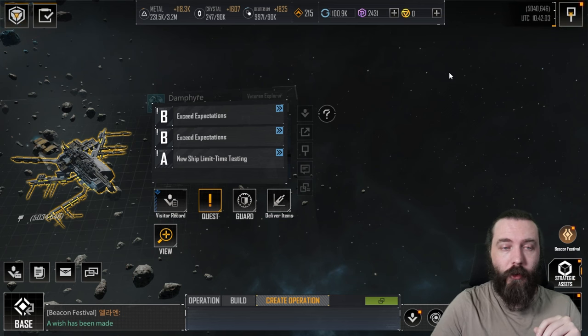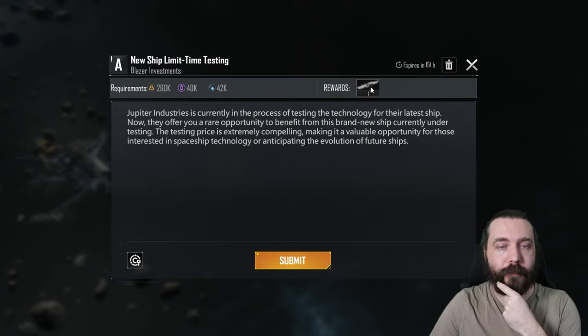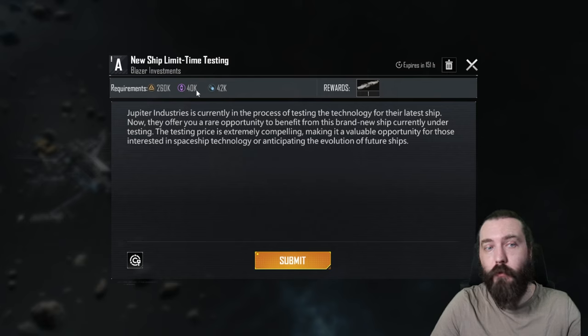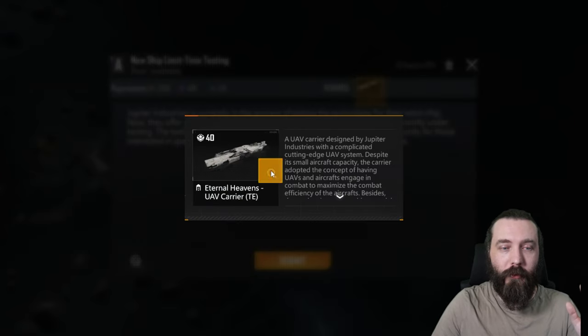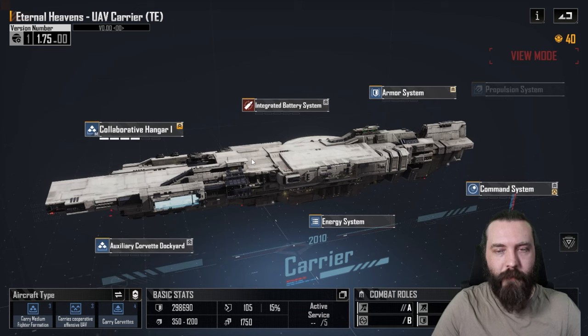Some stuff has been tested on it; I've not personally done this but I've got the screenshots for it. The Eternal Heavens — you should have a quest where you can just buy it. I am broke on this server at the moment because resources are scarce, so I haven't unfortunately bought it. But that doesn't stop me at least having a look at the Blueprint and having a bit of a chat about it.